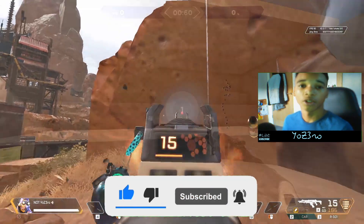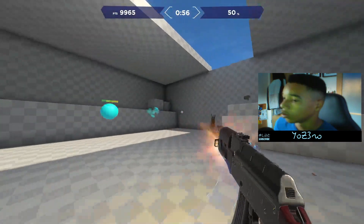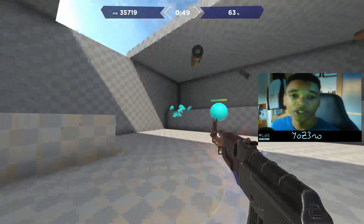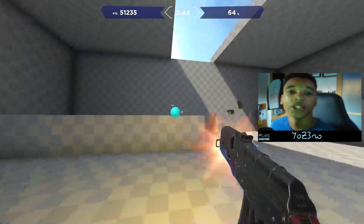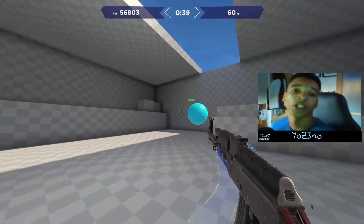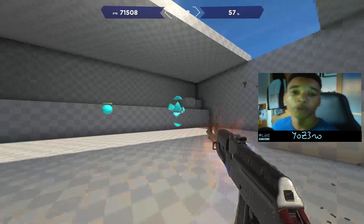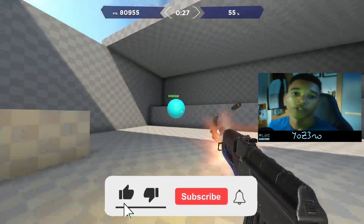Last but not least, aim trainers. The one I'm recommending is Aim Labs — it's a great way to improve your aim. I only suggest spending 30 minutes or less inside Aim Labs, and the only drills you should be doing are tracking and flicking, because Apex requires a lot of flat tracking and practicing flicking will help you improve with shotguns.